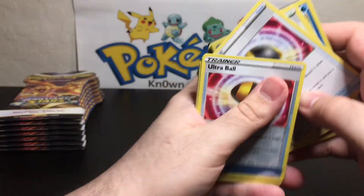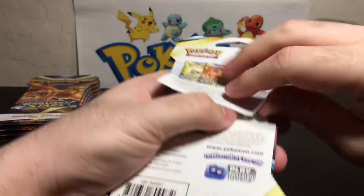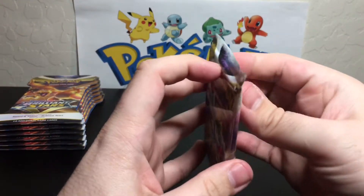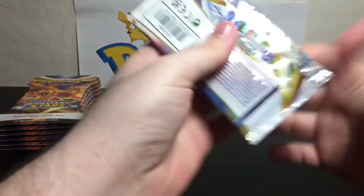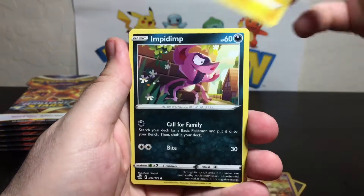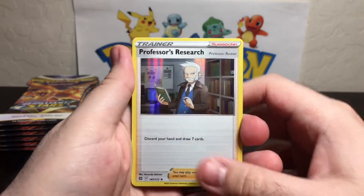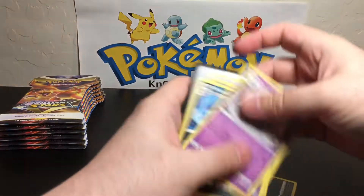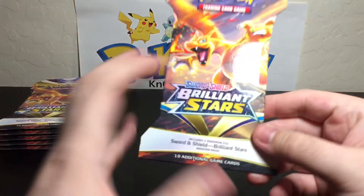Hey, look — I got both Ultra Balls now, the regular and the non-holo. Okay, one hit — hopefully that's not the only hit of the night, but the packs are young. Got a Purrloin, Milcery, Shanks, Impidimp, Golett, reverse holo Ball Guy, and a holo Professor's Research — nice! Fire Energy, Staryu, Weavile, another Duskull, and the code for anyone who wants or needs it. Not too bad — we got ourselves a holo rare, I'll take it.